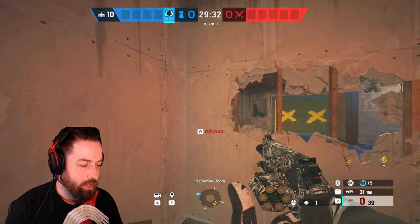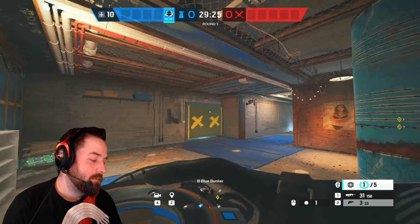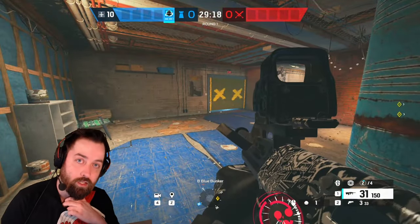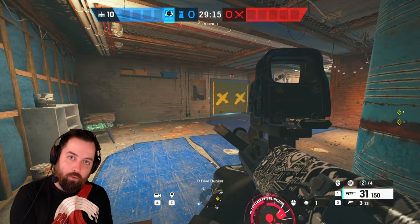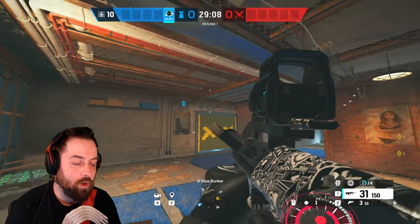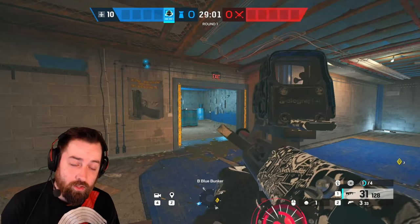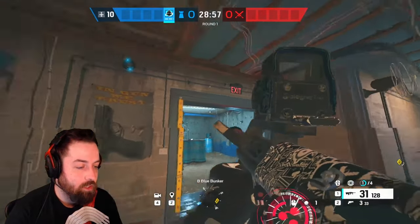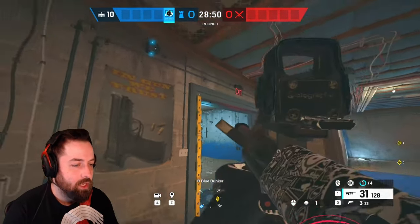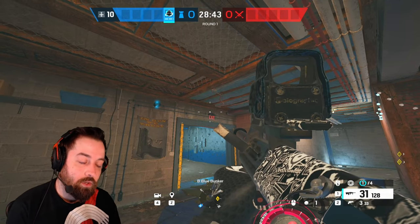Let's talk about his gadget, the disc. You get six discs overall and you get them throughout the round. Every disc you throw activates after a short delay. When active, if anyone throws a grenade, flashbang, or any utility through that area, the disc grabs it and detonates it after a delay. Unlike Jäger's ADS, it doesn't destroy the utility — it still detonates, just near where the disc is.